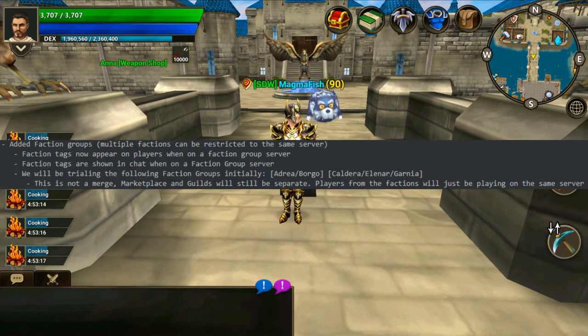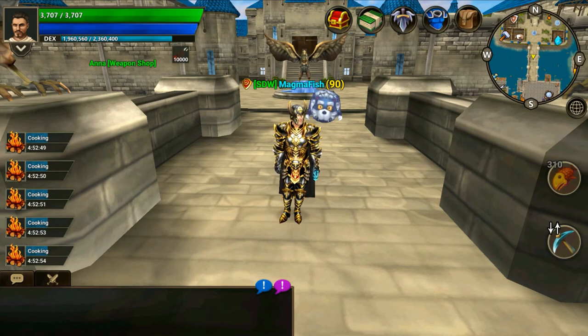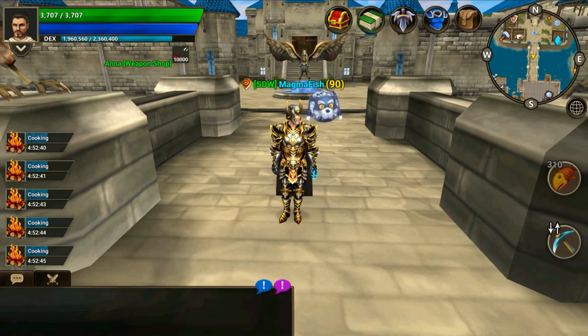Faction groups have been added to the game, so multiple factions can now be restricted to the same server. Faction tags will appear on players and in chat when on a faction group server. In this update the devs are trialing some factions together: Andria and Borga will join together, and Caldera and Eleanor will join together. This is not a merge — the marketplace and guilds will still be separate. This should introduce some activity on the servers and spark a bit of PvP between the two different factions.